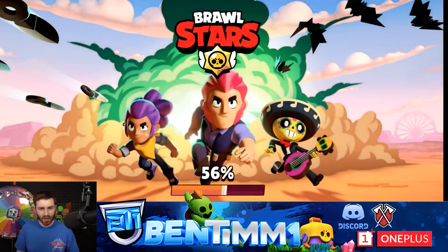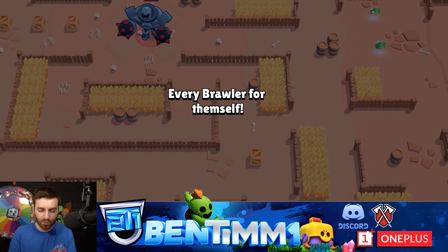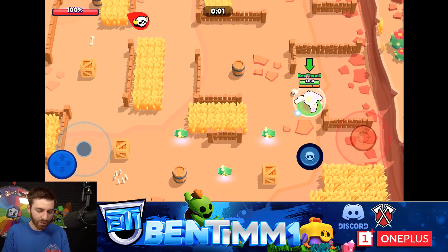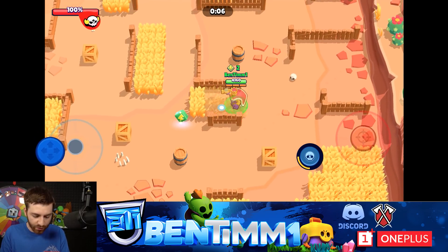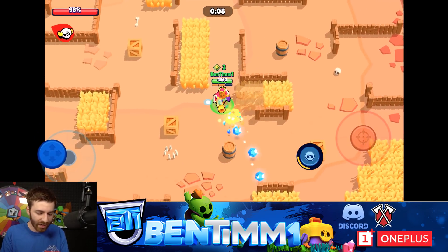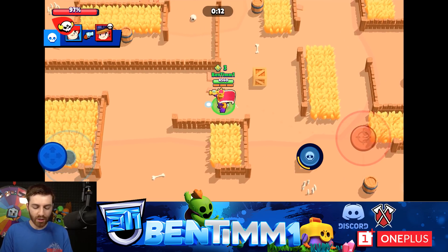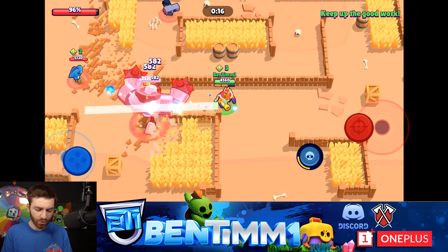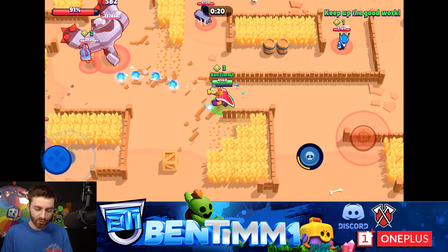For trophy pushing, I usually push brawlers I'm comfortable with to 600 right away, then maybe 700, but I do the majority of brawlers to 600 first — it kind of goes in stages. Brawlers I take forever to push, I tend to do those last, which is probably not ideal. I'm going to be trophy pushing a lot on Twitch. I want to get to 19,000 or 20,000.